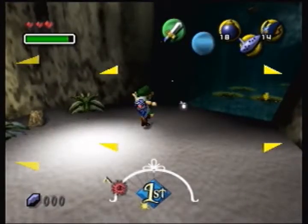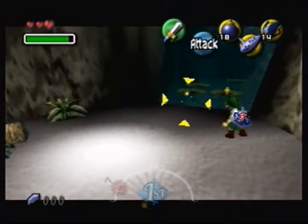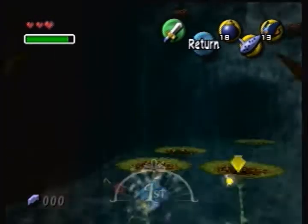Hold Z while in midair. Side hop on this frame. Let go Z here. Tap A. Crouch and shield at the same time. And C up.